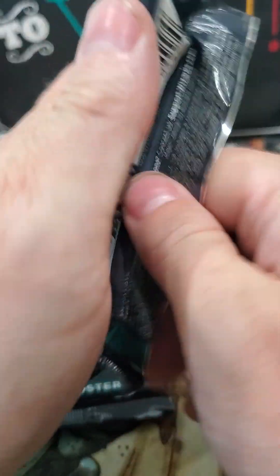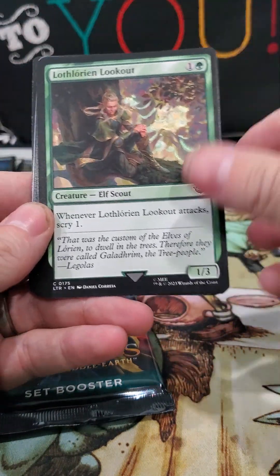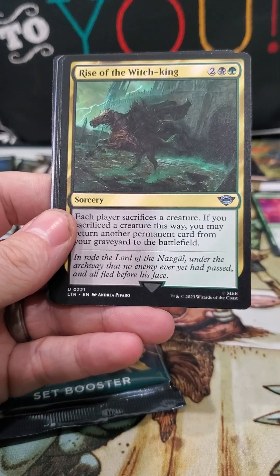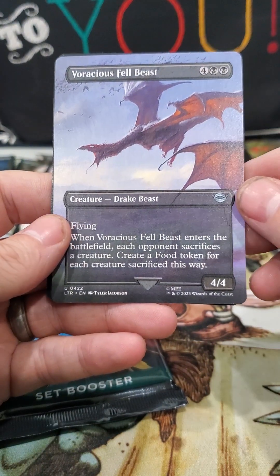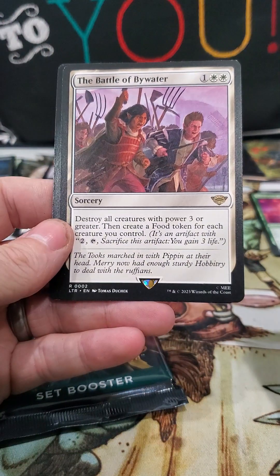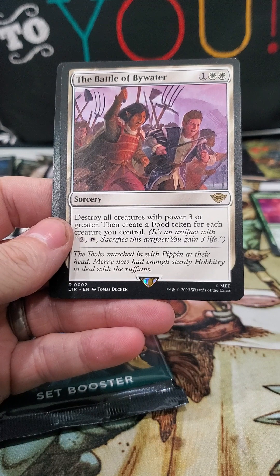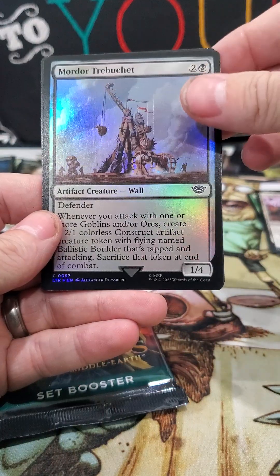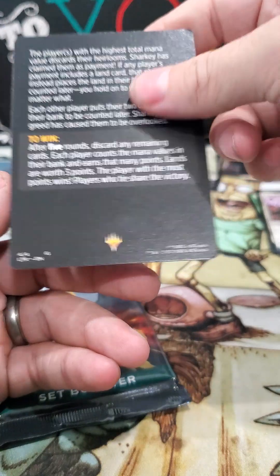All right, we're running low and I'm not liking what I got so far. Oh cool — Tom Bombadil again! Common, common, common. Athos Sauron, full art Fell Beast. Battle of Bywater — destroy all creatures with power three or greater, then create a food token. That seems really good. I don't know if that's worth anything. Foil trebuchet and another tithe token.